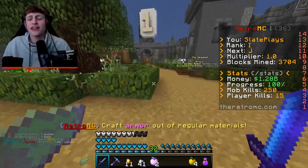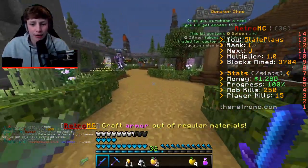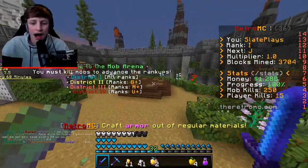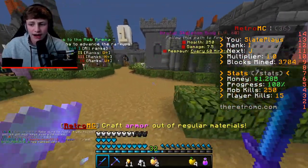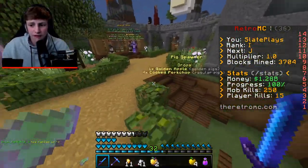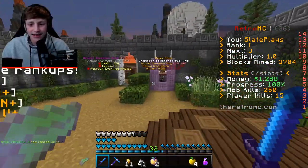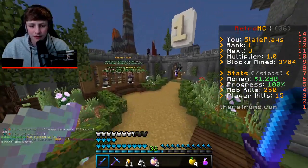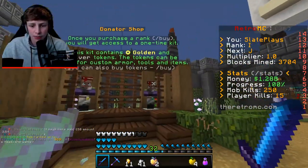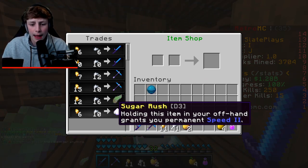A lot has happened since episode 1. My rank — my mine level — is now at I; from the stream I went all the way from E to I. We've been grinding hard. As you can see on the right side I have 250 mob kills, 15 player kills, and 1.2 billion dollars. We're going to be looking into the donator shop, and of course the sugar rush item that gives Speed 2 when placed in your offhand.